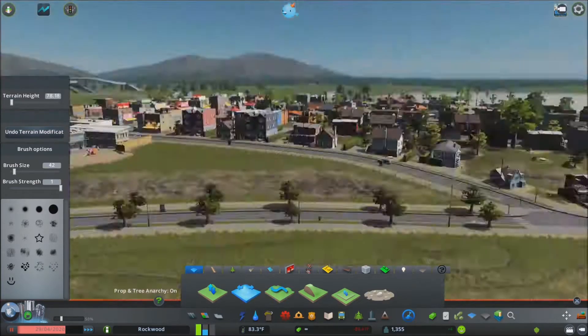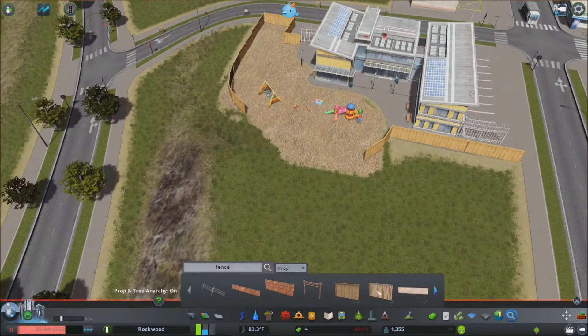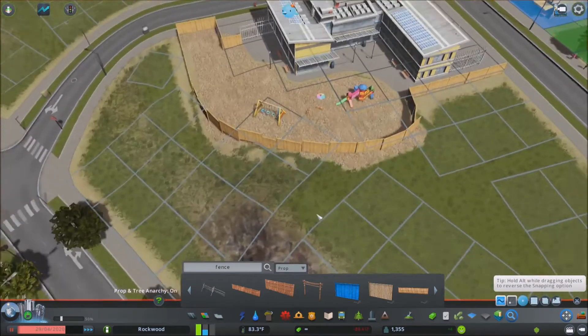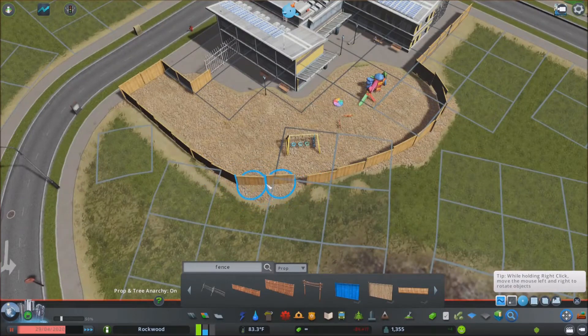Speaking of going wrong, my game must have updated or something, so all of my settings were reset to default. As you can see, the trees on the road — in the first episode we put palm trees in, but for some reason they're back to the small oak trees. So I ended up fixing that — kind of annoying — and sometimes the game does its own thing.